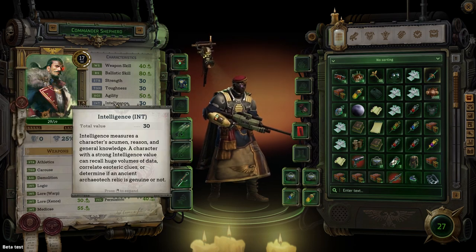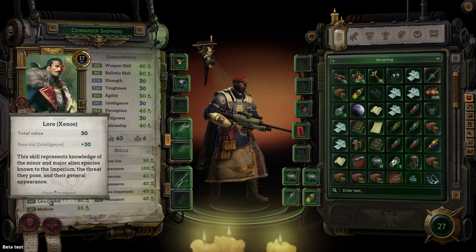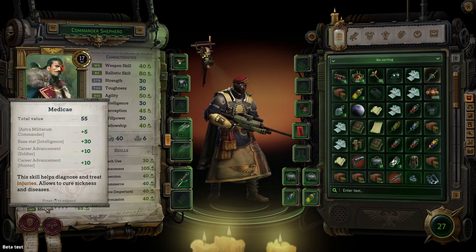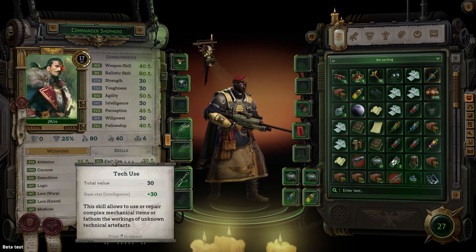The next characteristic is intelligence, which measures acumen and general knowledge. Every point here counts towards several skills including logic, lore warp, and lore xenos, which all give you additional dialogue options in specific situations. All of them are definitely nice to have and will inform you about the world, but thus far don't consider them a necessity. Medikal allows you to heal injuries while clearing sickness and disease — there should definitely be at least one person on the team skilled in this area, if not two. Finally, tech use allows you to use and repair complex machines. Absolutely a must-have. There are opportunities everywhere to put this to use, and it will give you more loot or even open up different ways to resolve a situation. Make sure somebody has this.